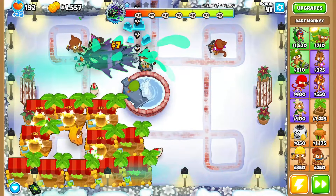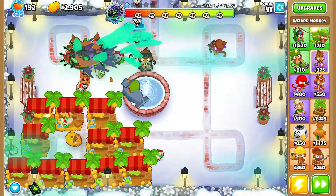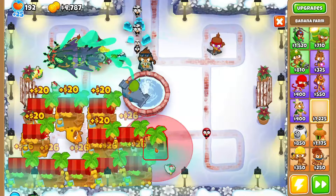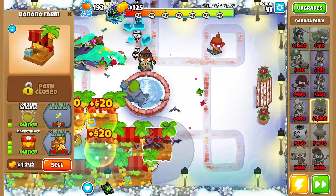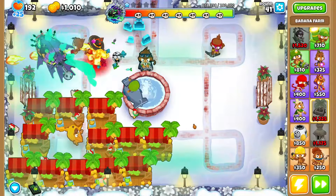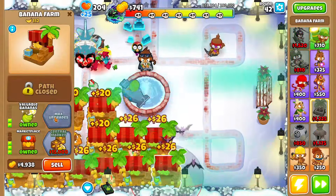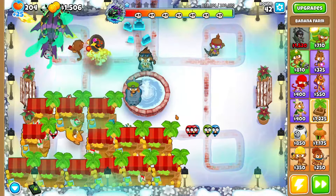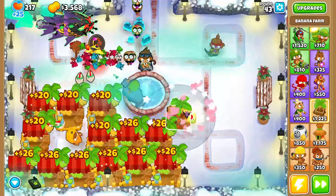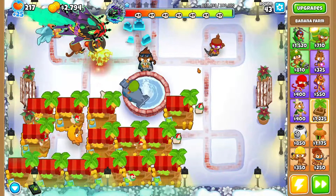Once we have our five farms we're gonna upgrade them into marketplaces, which is the bottom path upgrade on these farms. I'm also gonna grab camo detection on our first dart monkey — zero-zero-two on him. We'll grab two more marketplaces. We're leaking so much, so we'll put down a 0-2-2 wizard in the front.